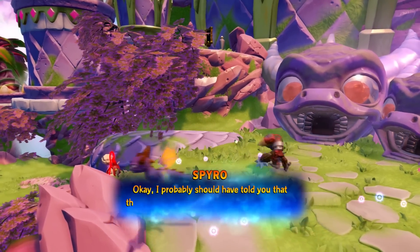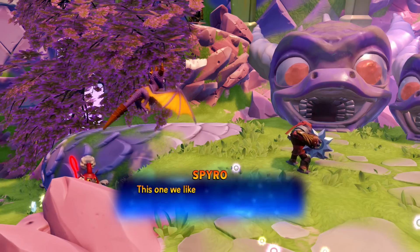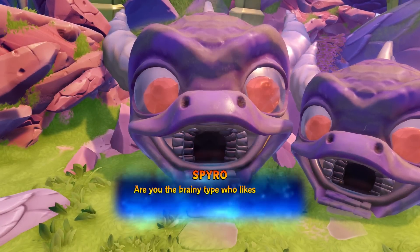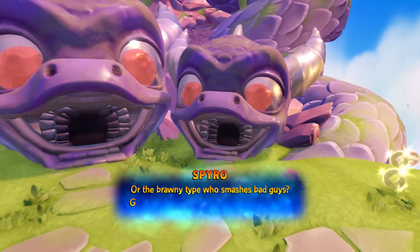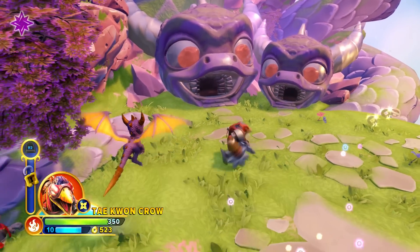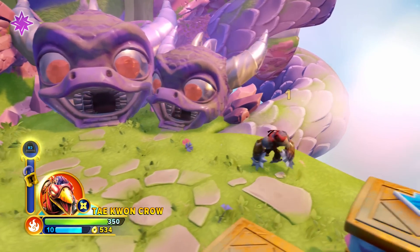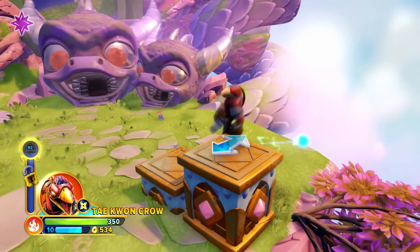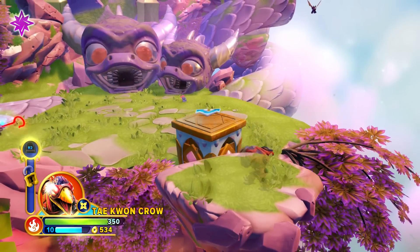More of those metaphorical dragon choice things. This one we like to call 'brains or brawn' — are you the brainy type who likes to solve puzzles, or the brawny type who smashes bad guys? I guess this one really isn't that metaphorical. These choices sure didn't teach me anything about finding missing dragons. So I have another decision: rather than fire or ice, I now have brains or brawn — do you fancy fighting things or solving puzzles?